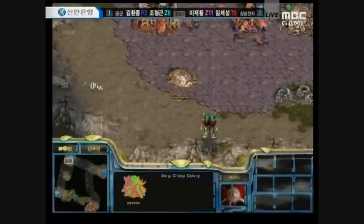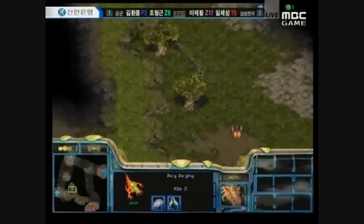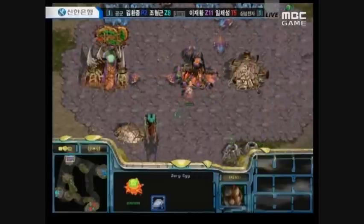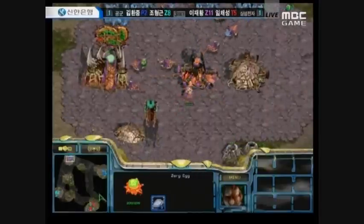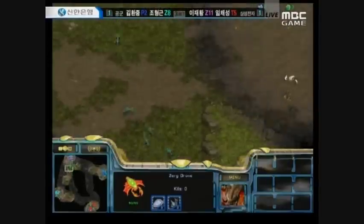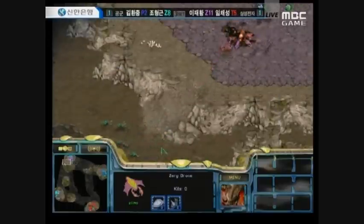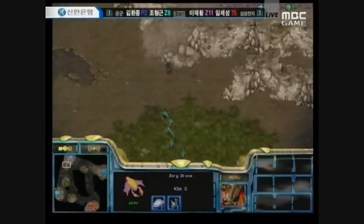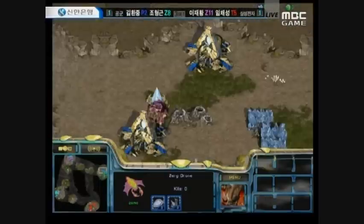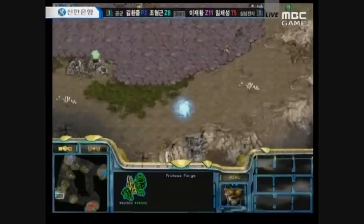Jihoon should have a scout in Klon's base. Now Klon is moving towards Jihoon's base, but a Sunken Colony has been cleverly placed at the front door. If Klon manages to get some Zerglings behind the Sunken Colony to rush past, he might have some success taking down a few critical drones. Klon's Zerglings are ascending the ramp, but Jihoon has four Zerglings out — that's going to be more than enough to deal with this. A Zealot from Rage is coming up, but it's probably not going to be enough to break this ramp with the Sunken Colony on top.